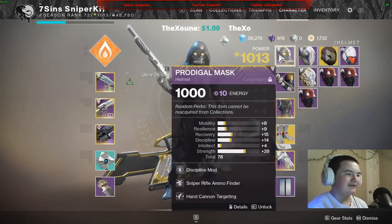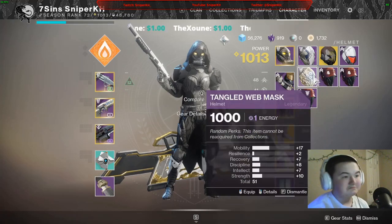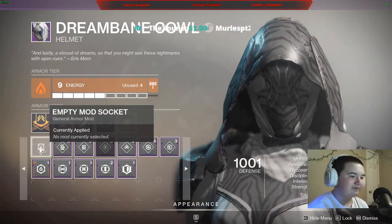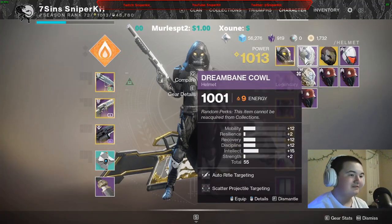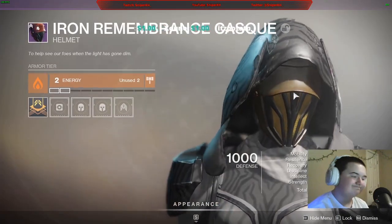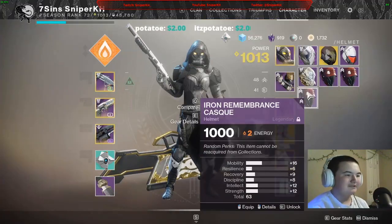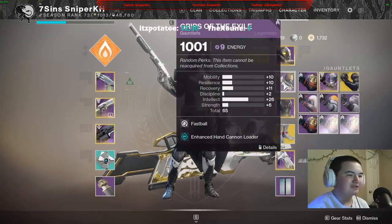We didn't get any heavies. Let's start looking at the helmets. Solar with a 63 roll - I don't really have a solar helmet. Comparing: this one has 65 with recovery, but without recovery it's a 55. So this new solar helmet is already better. Checking the stats - highest thing is mobility, which is what you want on a hunter. Solid, I can work with that.